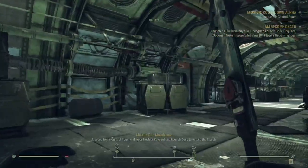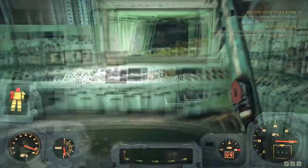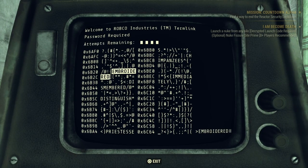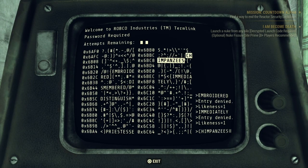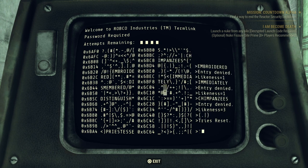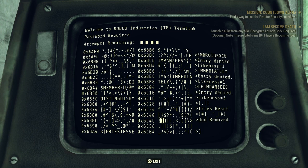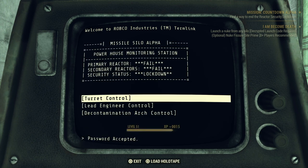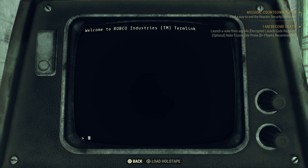You continue on through the base following the hall until you get to the reactor room — there will be some enemies along the way. This is when I would suggest putting on a radiation suit or power armor. Up to this point it's not necessary, but I was saving my power armor and fusion cores. It took me about an hour to an hour and a half to do this by myself.